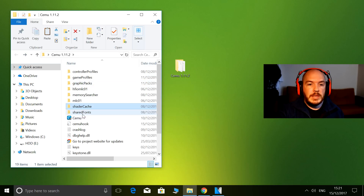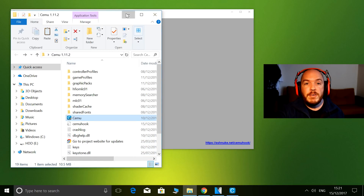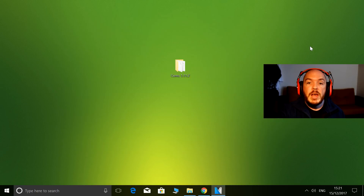Then simply load the game. One thing to remember: when you load the game for the first time with a fresh shader cache, it is very, very slow. When you load up the game it will start building the shader cache. There you go — 8935, the most complete shader cache for Breath of the Wild version 1.4.0.